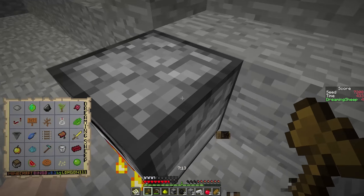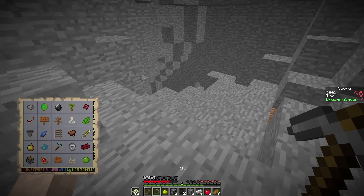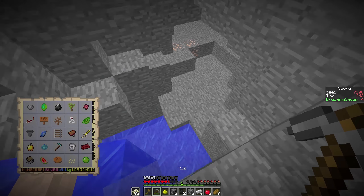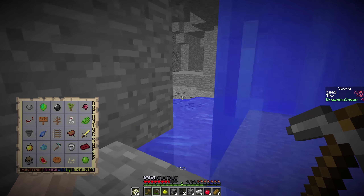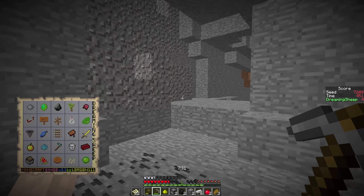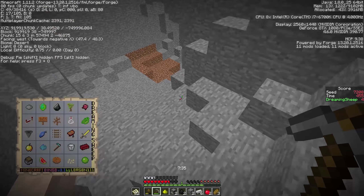Redstone. Come on. There's coal there - it's always the way, isn't it? You finally find some and then yeah, there's loads. So at what Y level are we? 39, 40. I see you there, don't worry.